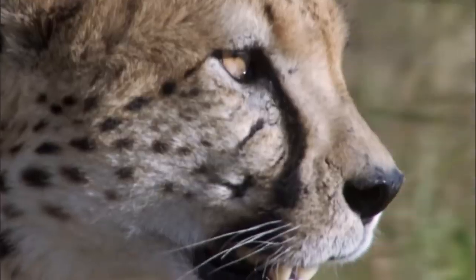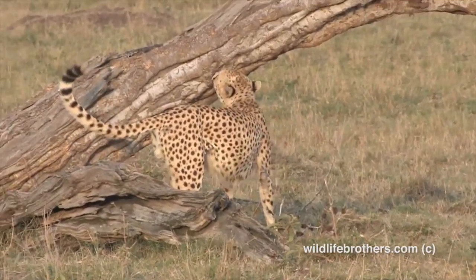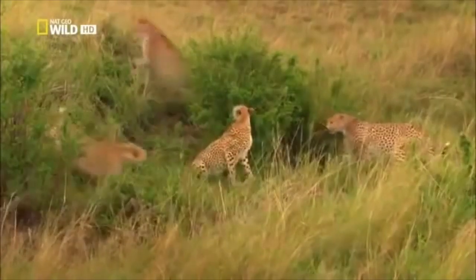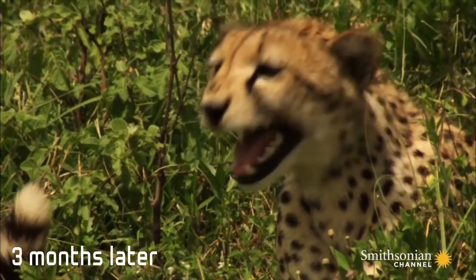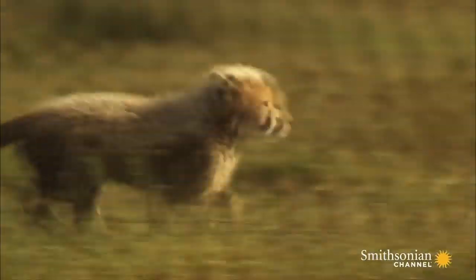So you know how to survive by yourself. There is only one thing left to do: produce new offspring. Males need to establish territories, marking them by urinating on trees and rocks. When the males from a coalition find a female, one of them needs to win dominance over the others and will get to mate to pass on its genes. After 3 months the female cheetah will give birth to new cubs and will take care of them, and so the circle of life starts over.